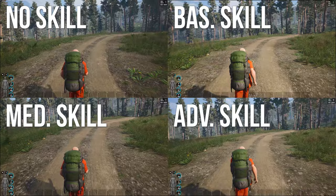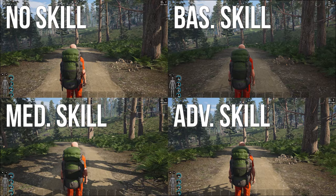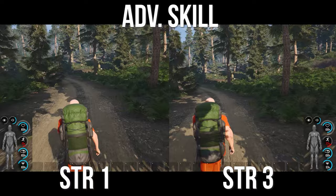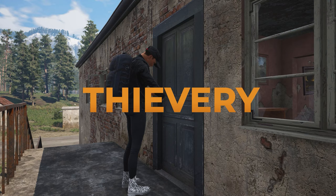I tested if weight would change anything with endurance but it does not. I then tested if strength comes into play, and here we have a prisoner with strength 1 and a prisoner with strength 3. It turns out that with higher strength you will be able to run for a little bit longer.